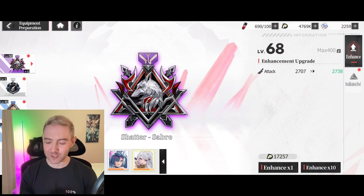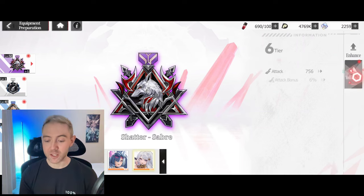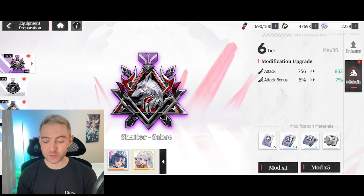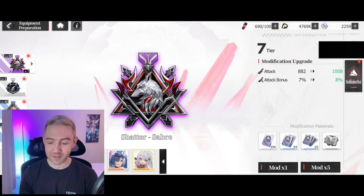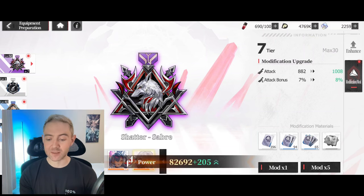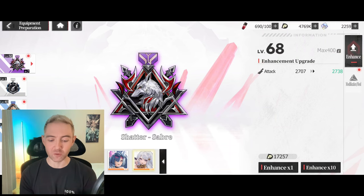One more level and we'll get to 69 — nice. Enhancing just requires your basic credits. The other way is through the Modification upgrade, which requires different materials rather than just the standard credits. You can level that up and see it increases stats in a different way than normal leveling.